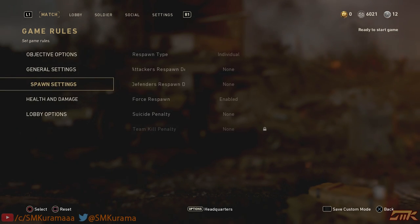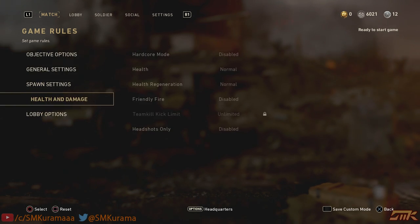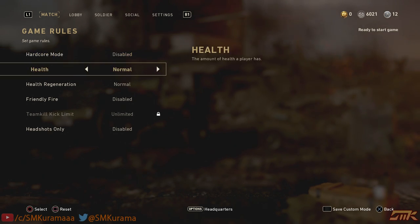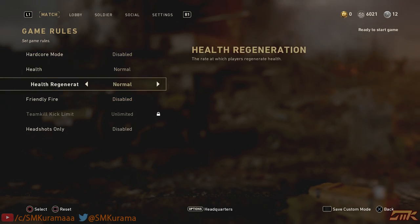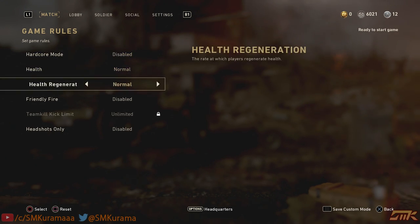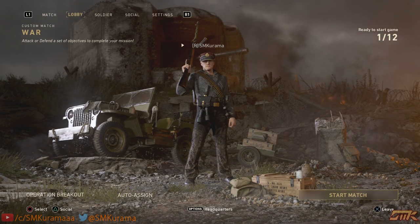For spawn settings, you don't need to mess with this — you can set no respawn delay. For Health and Damage: do not turn this on. If you turn it on it'll disable spectator mode, and even if you disable it afterward, it will still not give you spectating mode for some reason. So just leave it off and jump into the game.